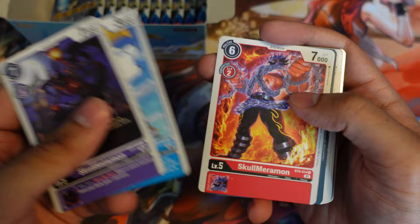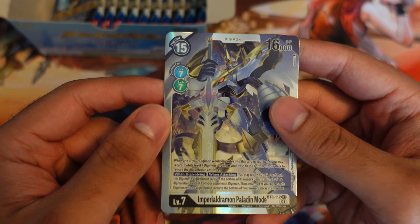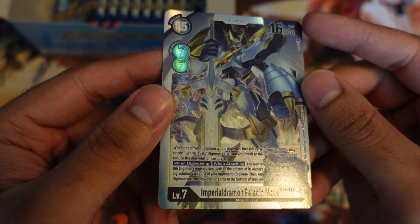Skullsatamon. Patamon again. Senbondokan. Exermon. Skullknightmon. Plasma Shot. Climax — I'm in Imperial Dramon Paladin Mode! Oh my lord, look at this guy. I don't know if you guys can see the actual texturing on him — there's so much detail here. I absolutely love this artwork. I'm not a big fan of the Altar of this card, but oh man, does that look sick.